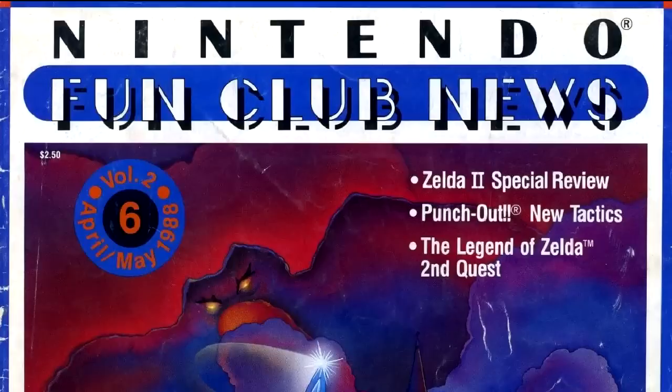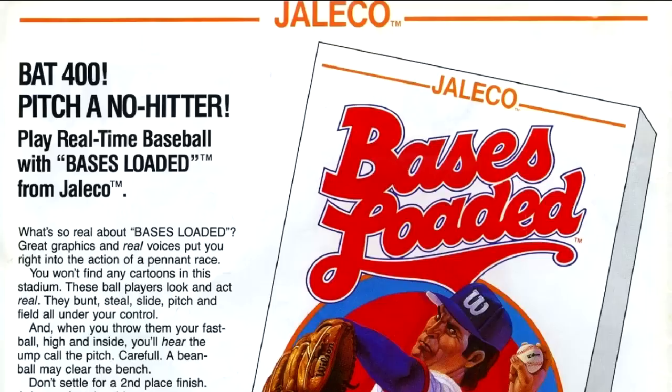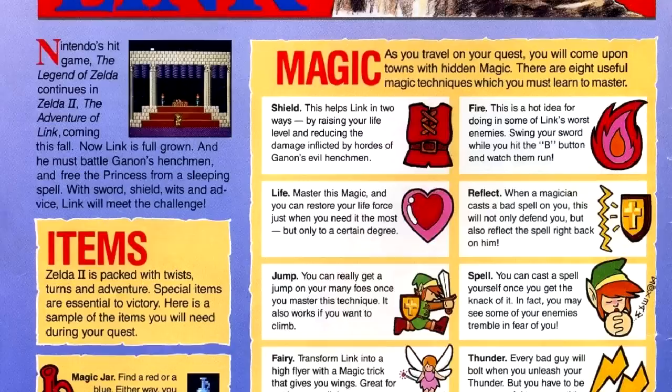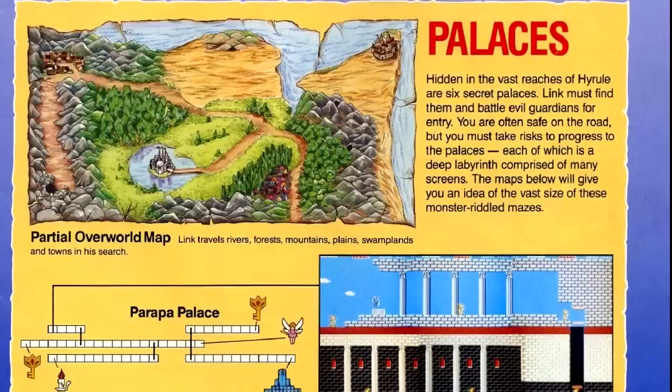Our cover game for this issue is Zelda II: The Adventure of Link. The art tries to be all serious and dramatic, but it doesn't quite work for me — I blame Link's nose. After an ad for Bases Loaded and our editorial, where they boast that the Fun Club has now reached 1 million members, we get to the magazine proper. The first article is about Zelda II, putting everything all together, running down the items and spells, with basic maps for the first three palaces and strategies for the first two bosses.